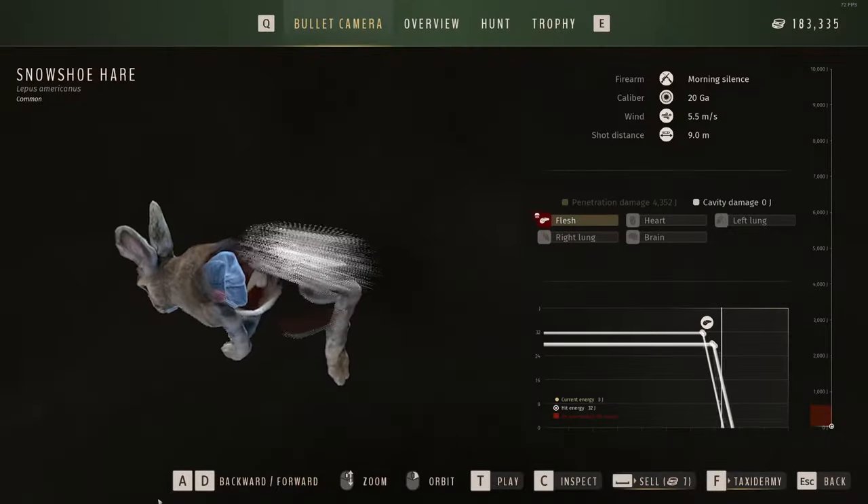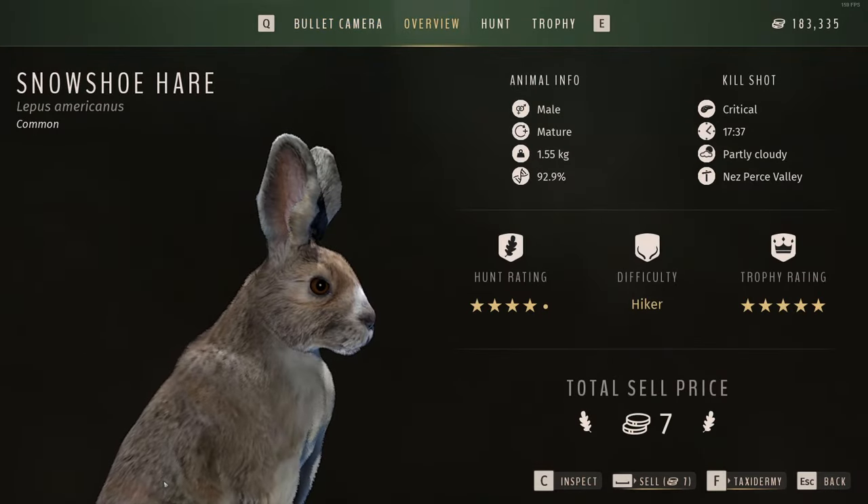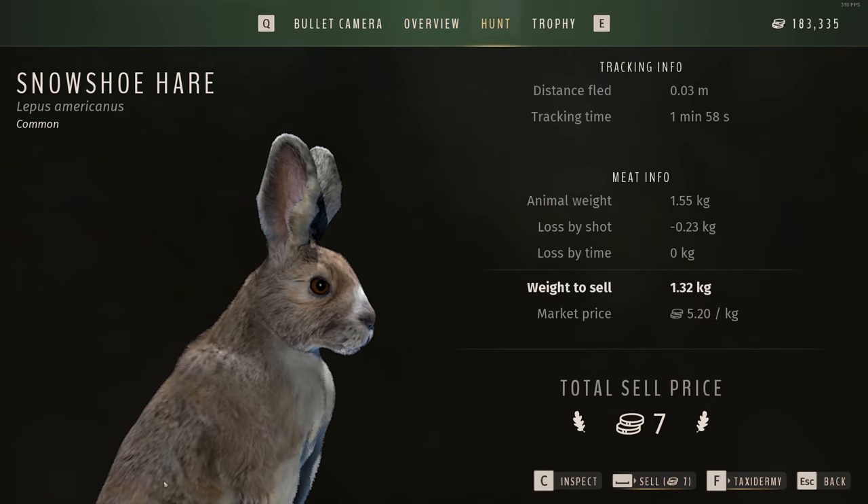Let's pick up this guy. There we go — drag him out. And how much do you weigh? It's a mature male, not bad. So we will target a five-star bunny because I don't have one — I don't think I have one anyway.